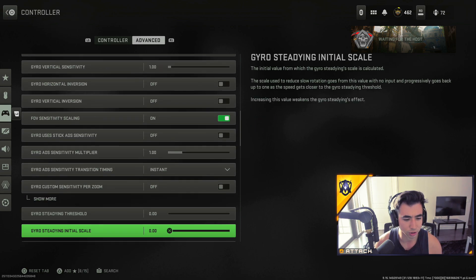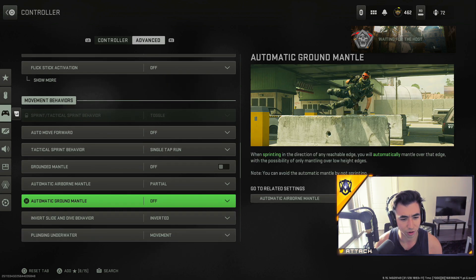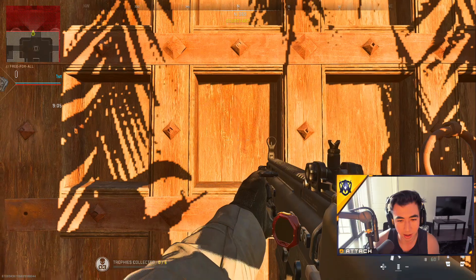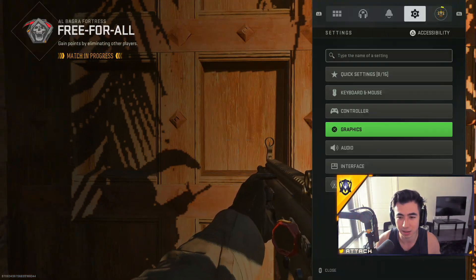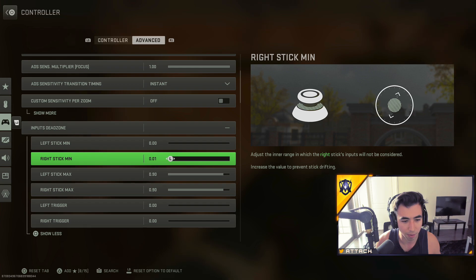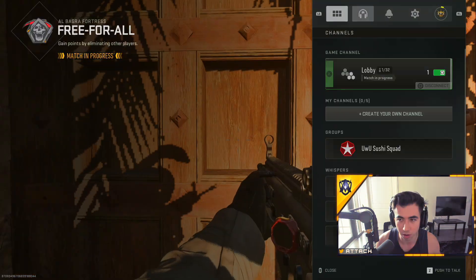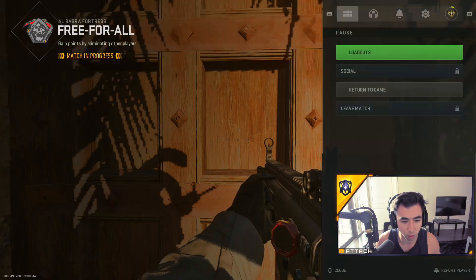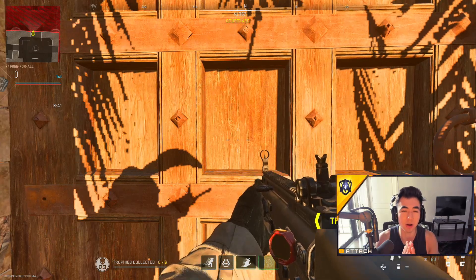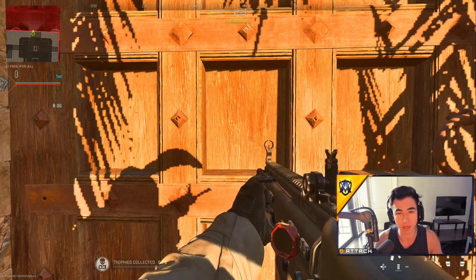Gyro aim is kind of difficult to use — I would not recommend it. Here's some other settings: inverted dive, single tap run, and all that. This is how you figure out where your right stick minimum needs to be. If I'm just sitting here, you can see my controller has a little bit of stick drift. I'll go into settings, controller advanced inputs, and increase it by one until it stops moving. Right now I have it on four.